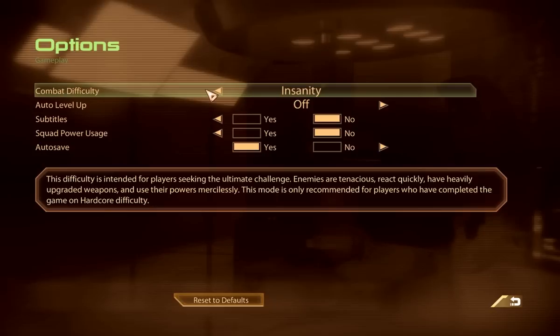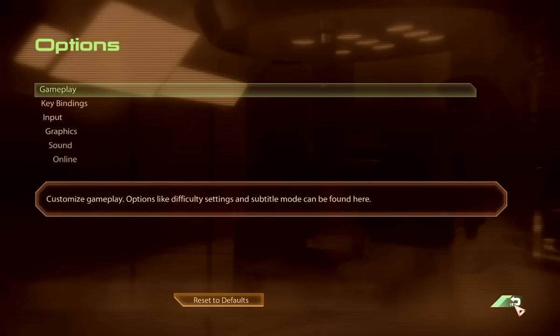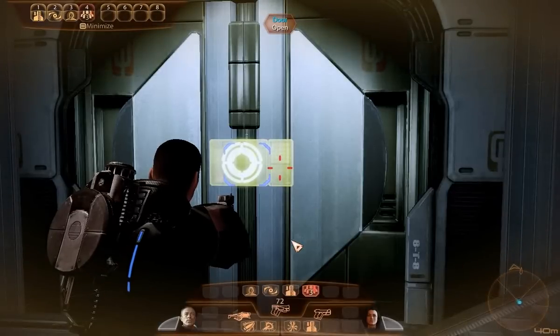This one is going to be about using singularity on armor. Showing off that I'm on insanity, and also showing earlier when I looked at the squad that I'm actually level 3. So I'm about as terrible as you can be in this game at this point.